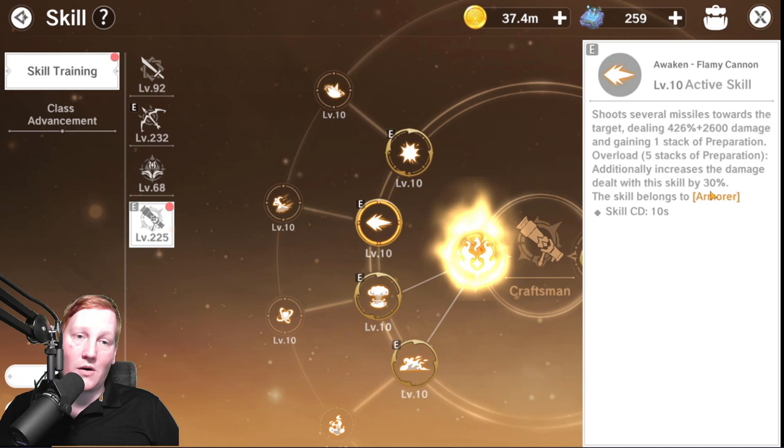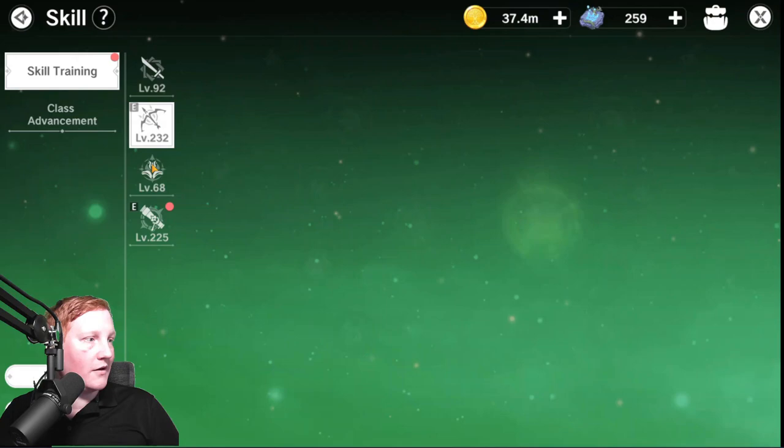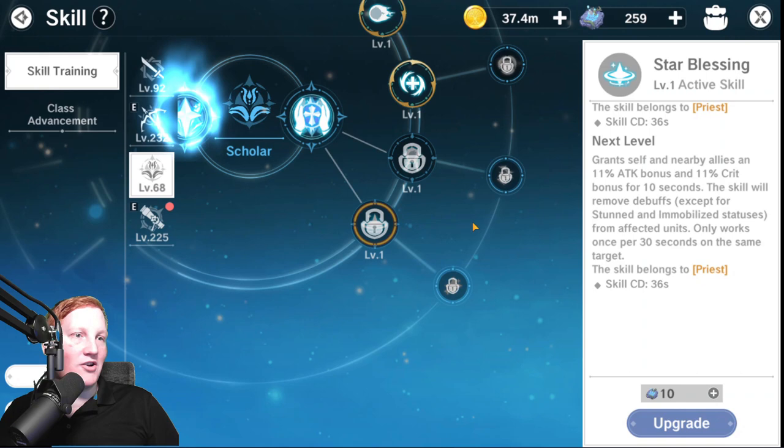And what pairs really well with an attack buff and a crit buff? That seems like a no-brainer to me. So those two work together, and then you have Judge and Mechanician.